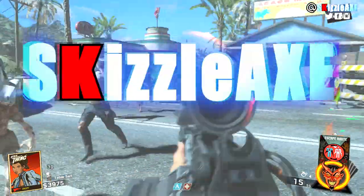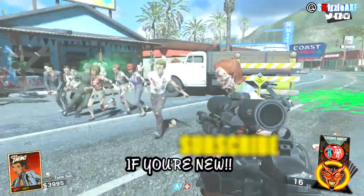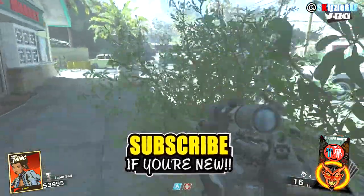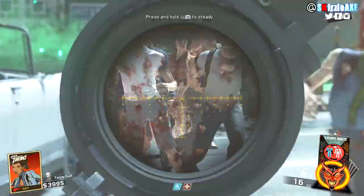Hey, what's up guys, it's Gizzle here and today I got you guys a quick tutorial on how to turn on the power and how to find Juggernaug, aka Toughenough, on this brand new map called Attack of the Radioactive Thing. It's part of the Absolution DLC, which is DLC 3 for Call of Duty: Infinite Warfare Zombies.